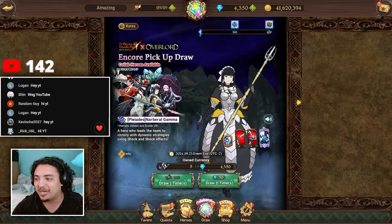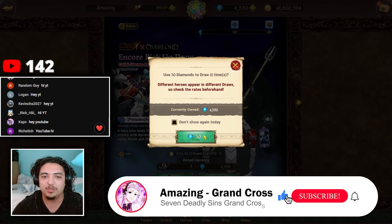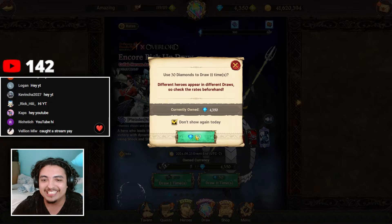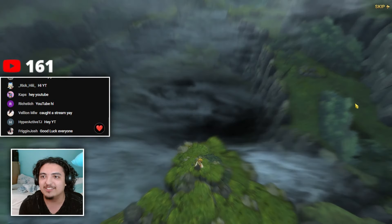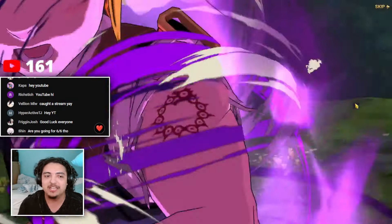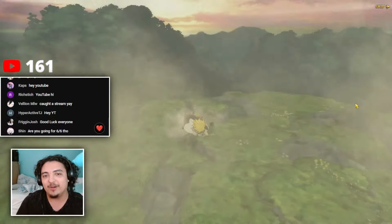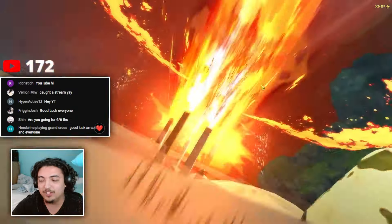If you guys enjoy videos like this, definitely make sure to hit that like button and subscribe. Let's start with the first multi — don't show again because we gotta do some whale summons today. Hopefully we pull some fire. My free-to-play account summons were insane — I got an SSR almost every multi, two copies of Demiurge, and one Naburil. We'll see how it goes for these.